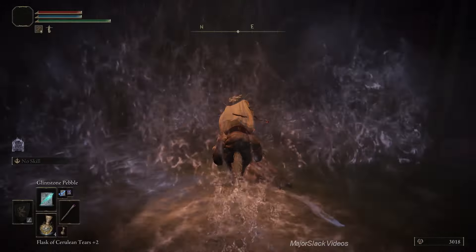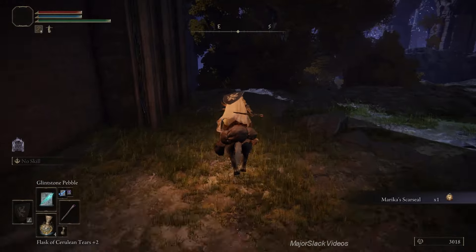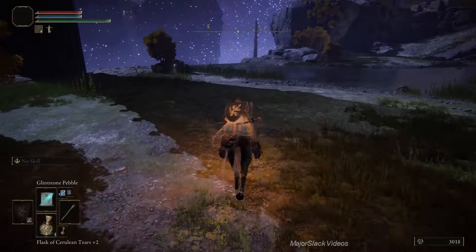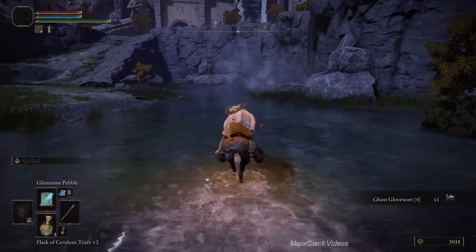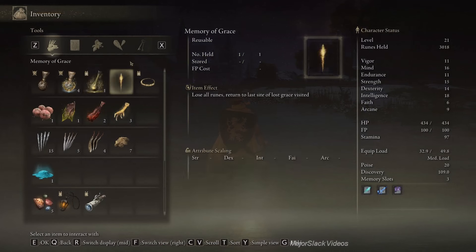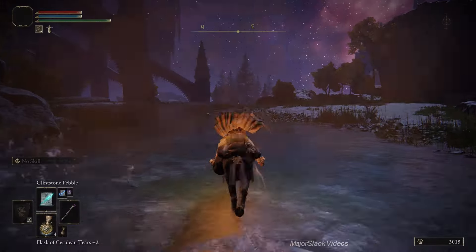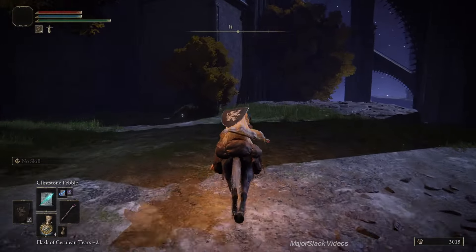He's doable though. Go down here and get the Crucible Seal. Keep following this route - this is the safe drop down. Go to the right, to the edge of the waterfall, get Ghost Glovewort 4, and double back. Get a Golden Rune and at this point everybody should have Ghost Glovewort 1, 2, 3, 4, and 5. So we can upgrade a special spirit ash to plus five - that's huge.